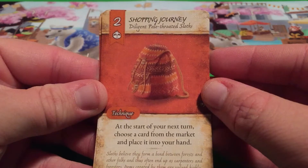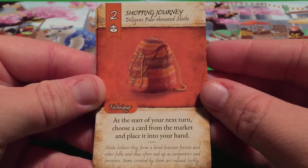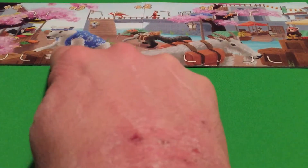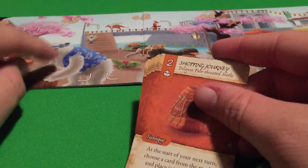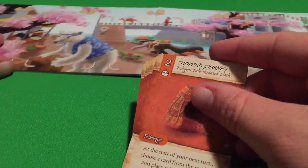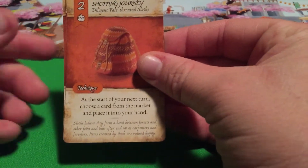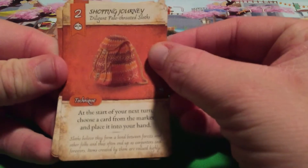So here we have Shopping Journey. This is another Technique. At the start of your next turn, choose a card from the market and place it into your hand. So at the start of your next turn, you get to choose one of the market cards and place it into your hand. It's like gaining — it allows you to gain some of the ones that cost a whole lot more than others. So that is a very useful card in helping you acquire cards in the market.